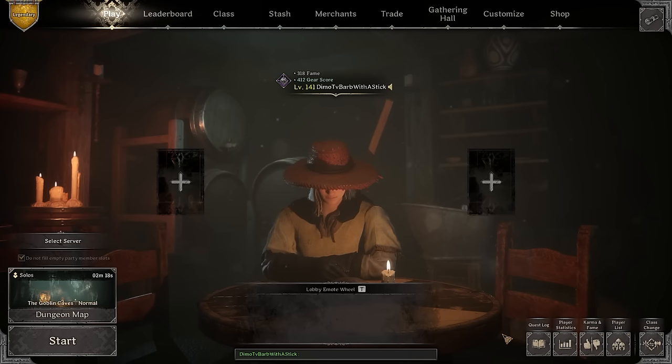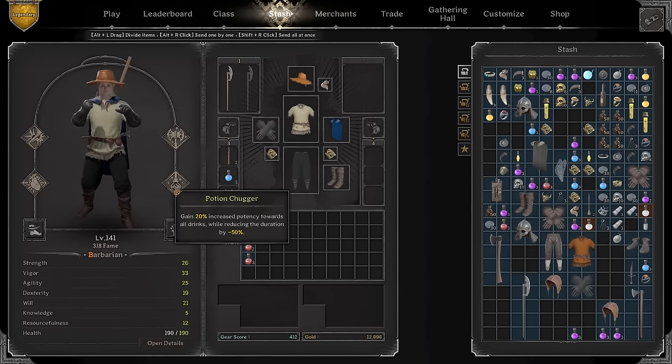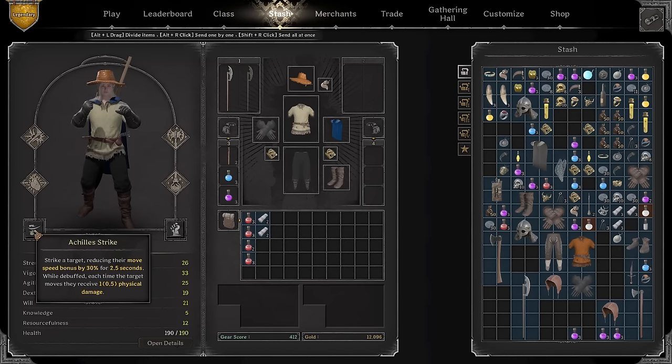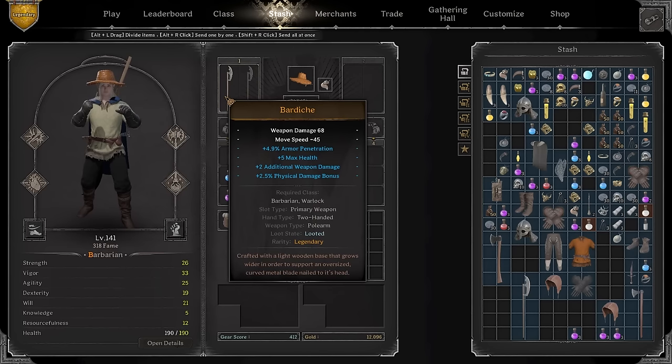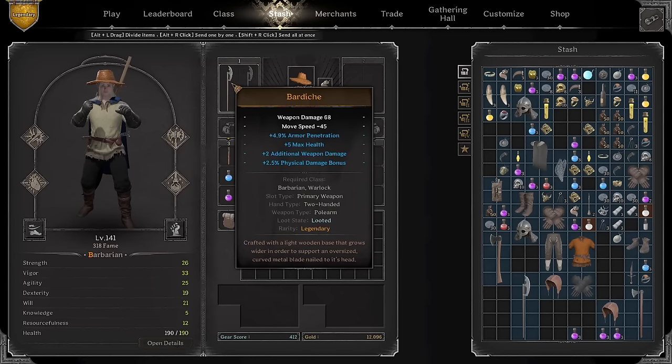We're gonna hop in the game, go over the build we're playing, and the moment the game starts I'll showcase how you can find players based on one thing. I noticed I don't have Francesca's Axes. For those saying axe specialization doesn't work for Bardiche — check the recent patch notes. Iron Mace changed axe specialization, which also impacted Bardiche because it's both a polearm and an axe, and they'll fix it in the near future.